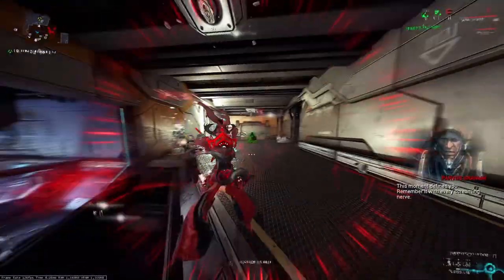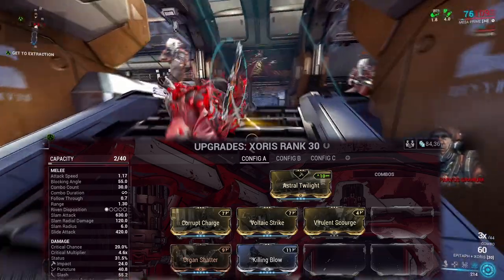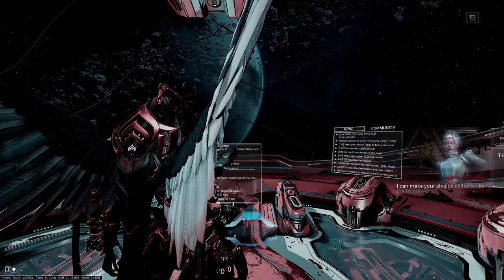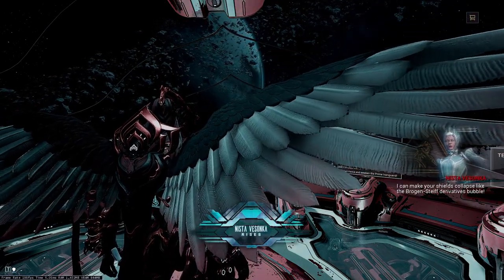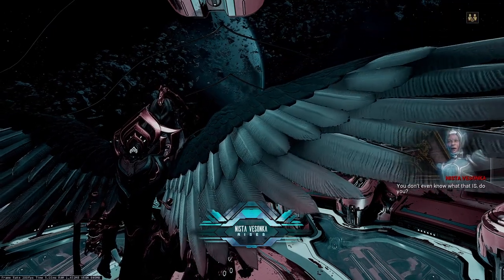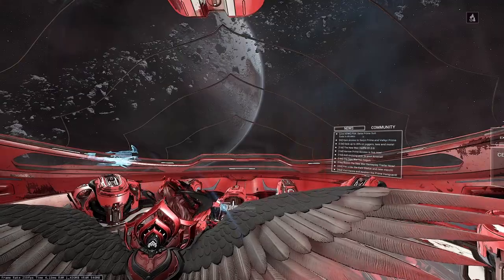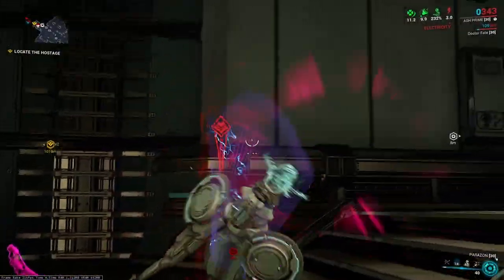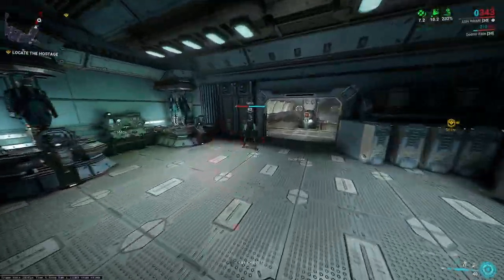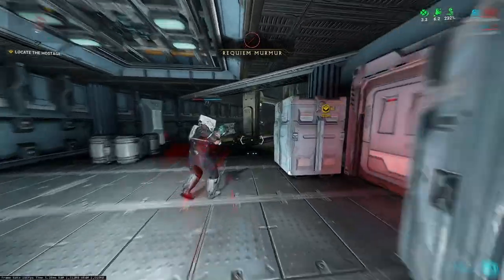As for builds, you only need a Zaw. The build I have on it doesn't even use an Orokin Catalyst or Forma. Now that you have turned your sister candidate into a Sister of Parvos, you need to find out which three Requiem mods you need and in what order. You can guess the mods, but it will level up your sister faster if you guess wrong. I will show you later why you want to kill your sister at the lowest level possible, so I would recommend finding out the Requiem mod before you stab your sister.